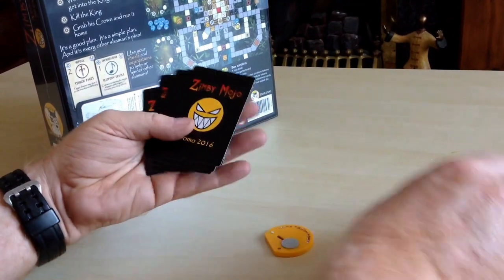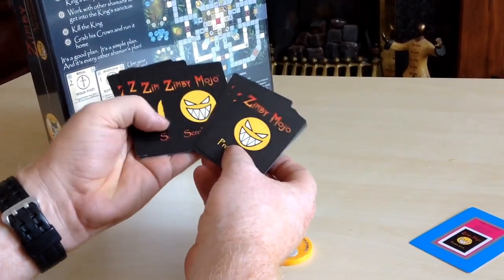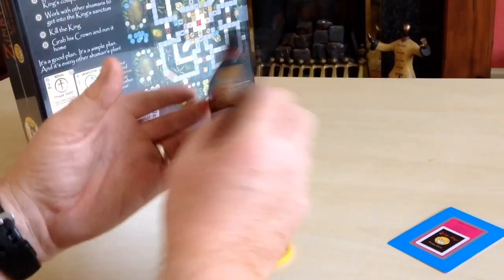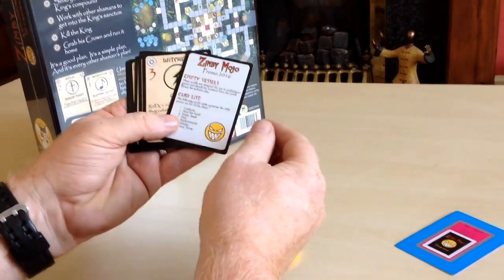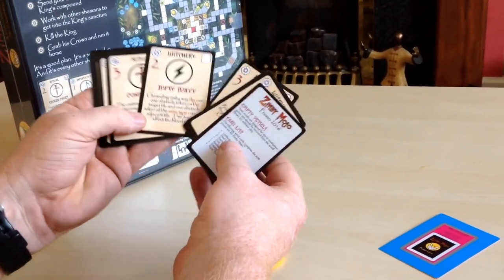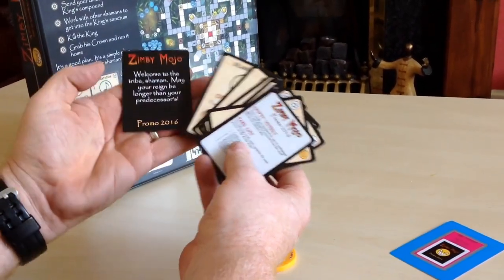Let's have a look at these — look at the artwork. I love that; it's right up my alley, this sort of artwork. Really nice, cheeky. There are witchery cards, ritual cards, incantation cards, and blank scrolls.